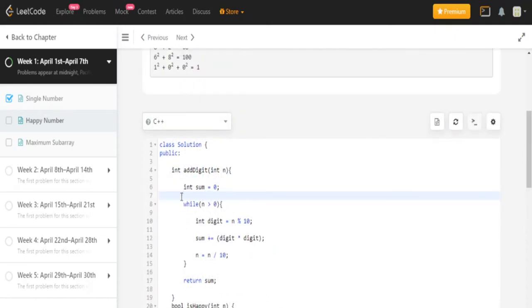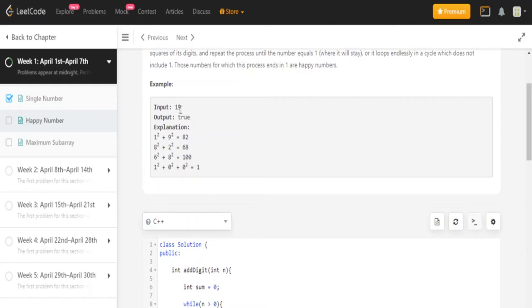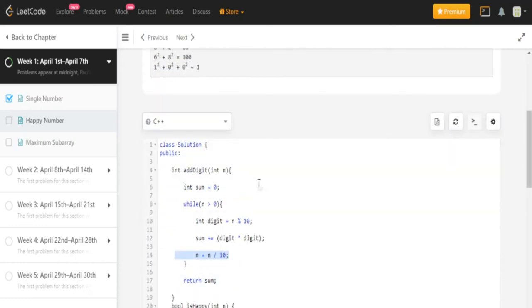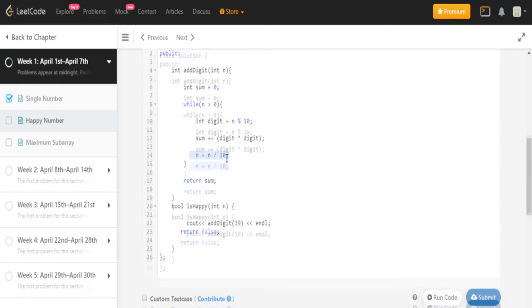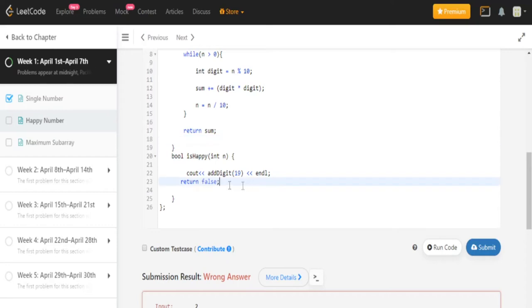So this function has a sum of 0, and while N is greater than 0, I get every single digit by modding by 10 — mod 10 gives me the one's place digit. I sum up the square of each digit, and then `N / 10` gets the remaining digits. So for 19, I get digit 9, sum up 9 squared, then N becomes 1, sum up 1 squared, giving 82. That's what this function does.